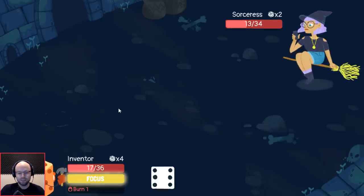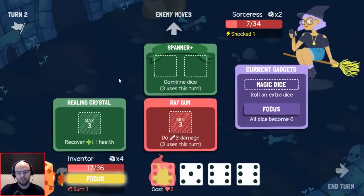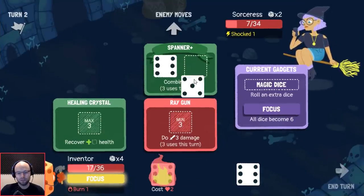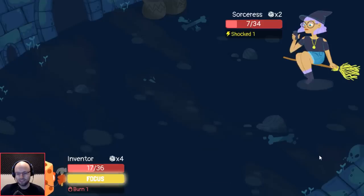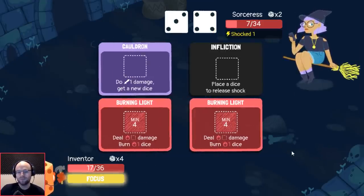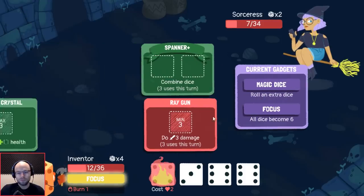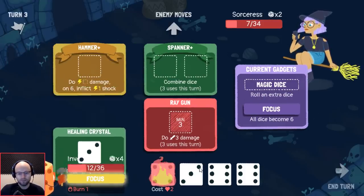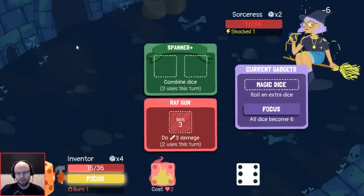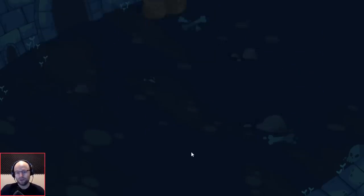It's not — we could have done that better. I hate cauldron in this situation — minimum four, burns a dice — could be worse. In most circumstances that would be really good, but it's actually horrible for us because we can't use our dice for anything else. That's hilarious. Cauldron the three — it's okay, actually got kind of lucky there. Roll another dice — low please. That's great news — let's recover three HP, let's hit you for three, and let's kill you.